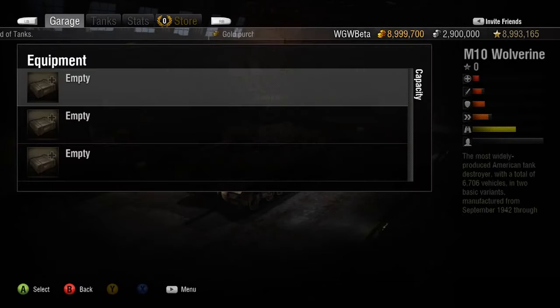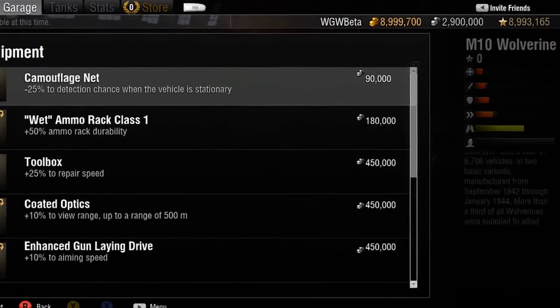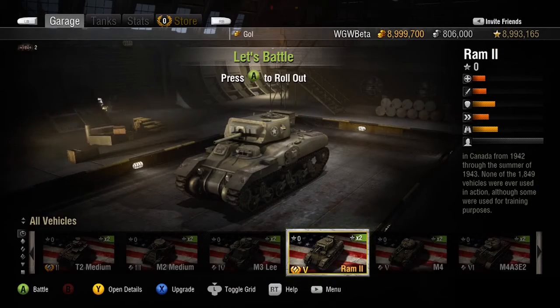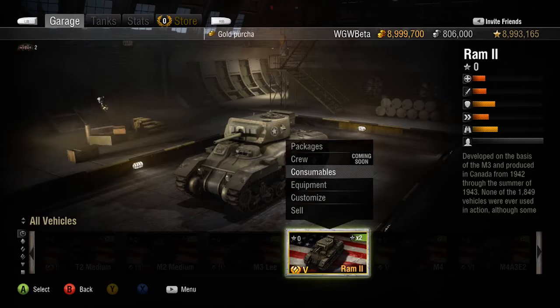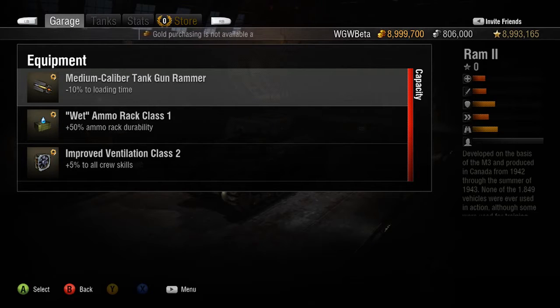Adding equipment to your tank will boost its performance on the battlefield. Equipment might be a bit pricey for some, but unlike supplies, equipment does not need to be resupplied after each battle. It is permanently attached to your tank, unless you choose to remove or replace it yourself.